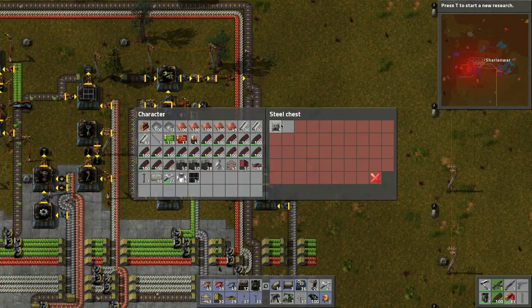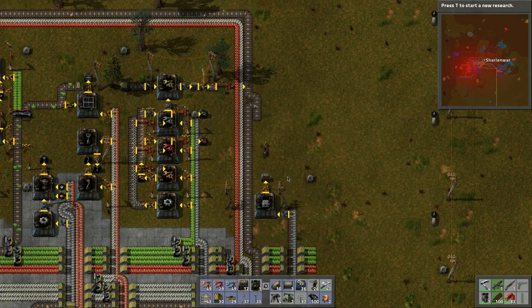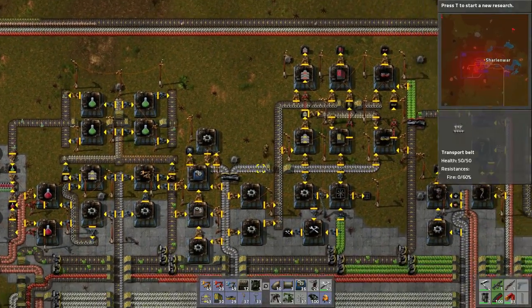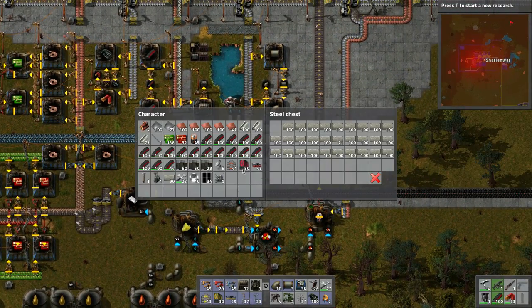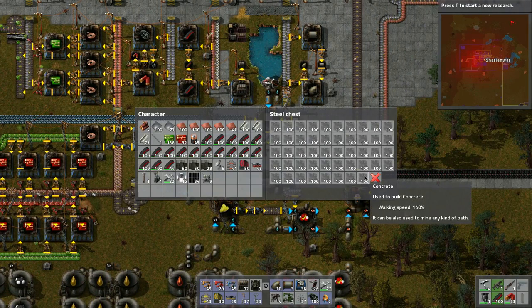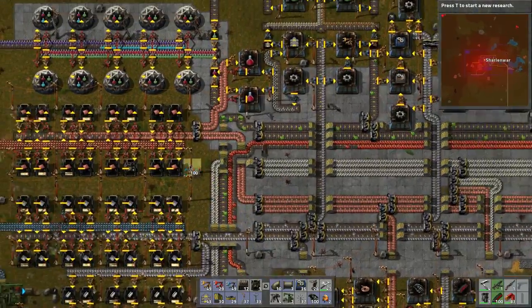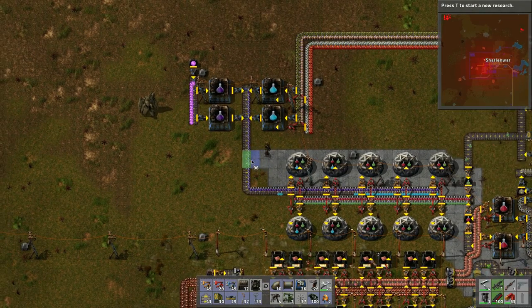Let's grab some accumulators — we've got some. I want to show the solar panel plan we'll do in the next episode. Let's run up here and grab some concrete — about 300 should be enough. Let's place a bunch of concrete along this way.